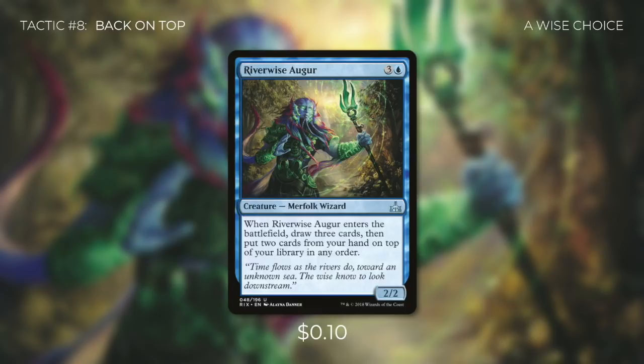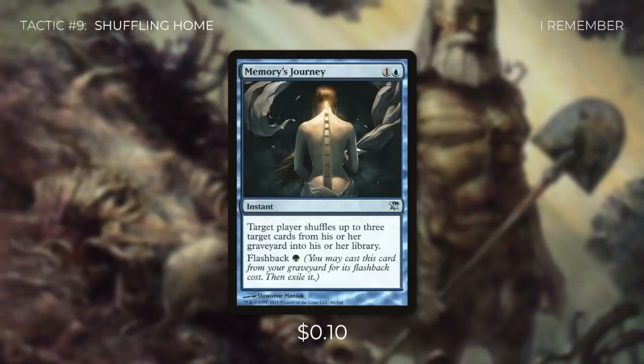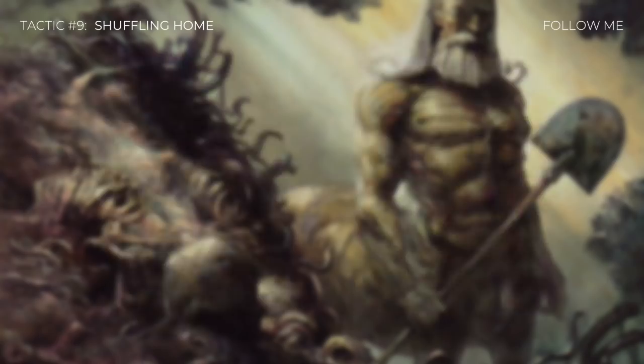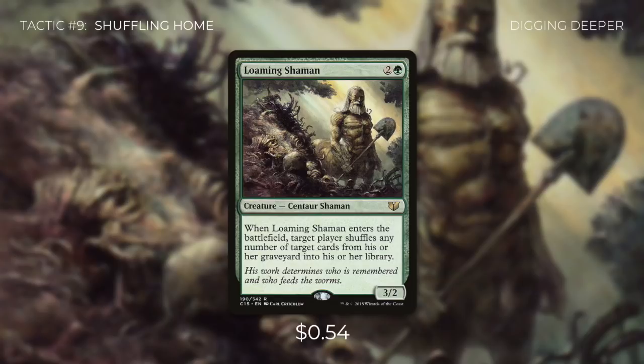There's one more thing we need to consider: what happens if one of our key chain or combo pieces gets put into our graveyard? We need ways to get them back into our library so that we can win the game. Let's go through some ways to do that in tactic number 9: Shuffling Home. First up, there's Feldon's Cane, which we can tap and sacrifice to shuffle our graveyard back into our library. Then there's Memory's Journey, which allows us to shuffle three cards from our graveyard back into our library. It also has flashback, so even if it's countered or milled, we can still use it. Next up, we're running Piper's Melody and Renewing Touch, both of which allow us to shuffle any number of target creature cards from our graveyard back into our library — our combo is completely centered around creatures, so those are the cards we really need to worry about getting back. Finally, there's Loaming Shaman, which when it enters the battlefield lets us make target player shuffle any number of target cards from their graveyard into their library. Since it's a creature, we can tutor for it with Vanifar's ability.